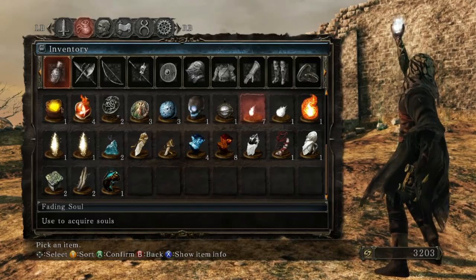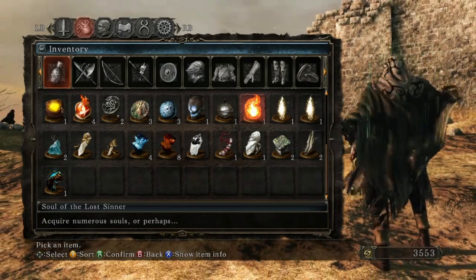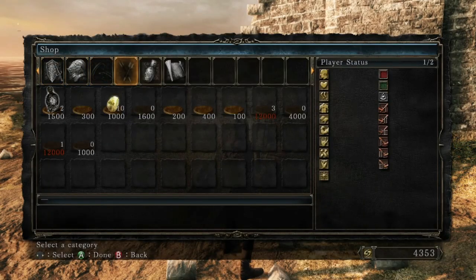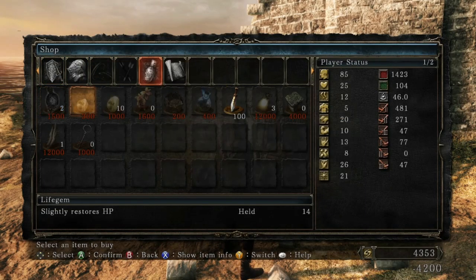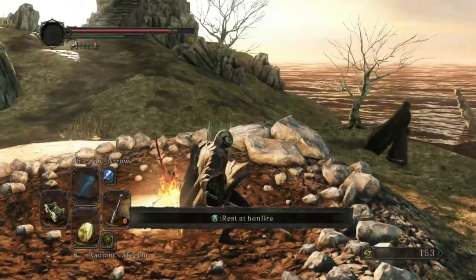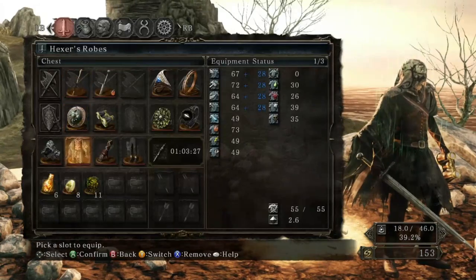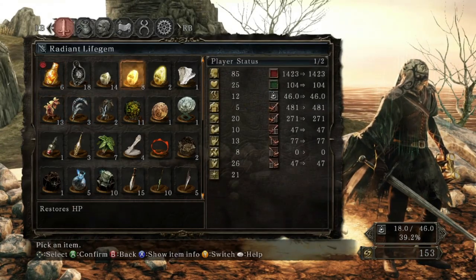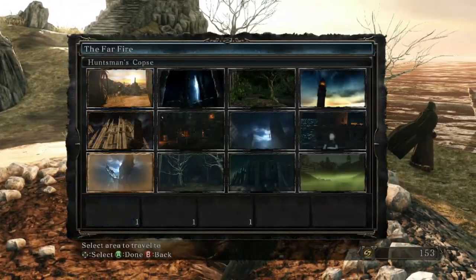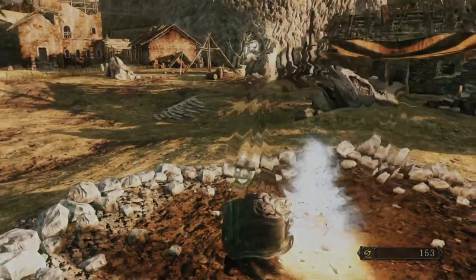Let's use all of these. I'm not gonna have enough for a level up, but I definitely need some more life gems. 14 — sounds good to me. Take those off and put the regular ones back on. I don't know why I took the moss off. Let's go back to Harvest Valley — or the mines, I guess is what this bonfire is called.